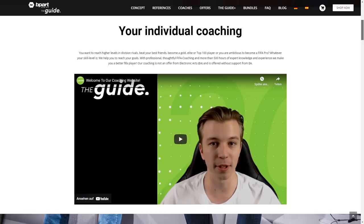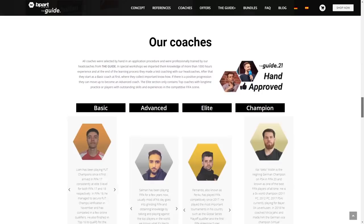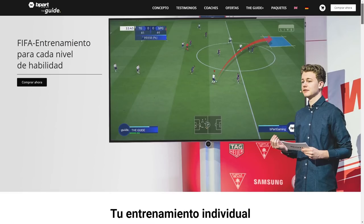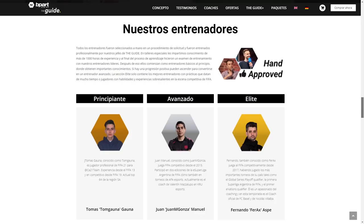Before we come to the next tip, I want to make you aware of one of the best and most efficient ways to improve your skill in FIFA: getting your own professional coach for your individual training. We have offered this service for over 7 years and our pro, top 200, and elite coaches have plenty of experience to help you reach your personal goals. Just recently we started coaching in Spanish as well. In the video description you can find the link to our coaching website. We also offer nice bundles which combine coaching and access to our premium platform The Guide Plus - make sure to check it out.